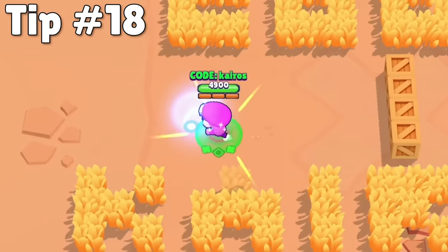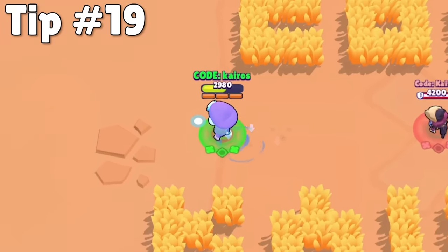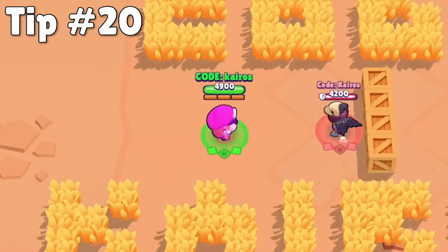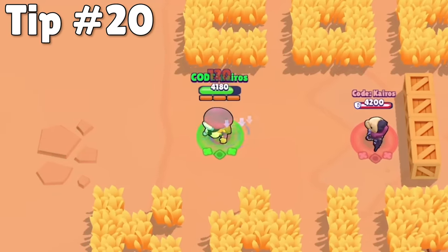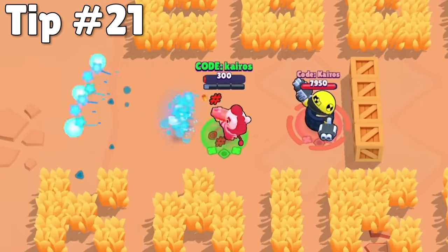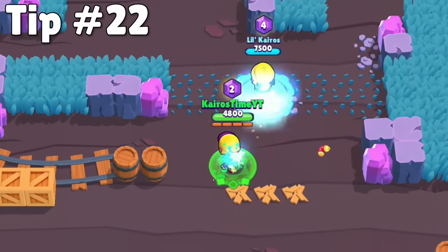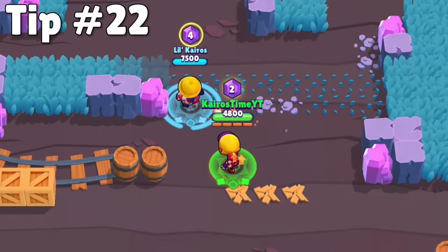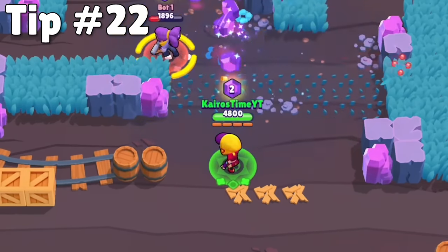If a brawler is tinted purple, that means they have some sort of damage boost. If a brawler is tinted blue, that means their movements have been slowed. If a brawler is green or they're on fire, that means they are taking damage over time. And if a brawler is tinted red, that means their reload speed is increased. One thing to note about buffs is that speed buffs do not stack — the game just gives you the highest speed buff at that time. However, damage buffs do stack.